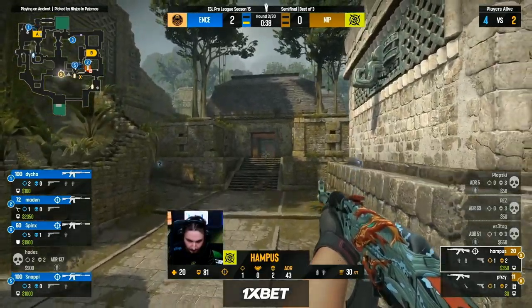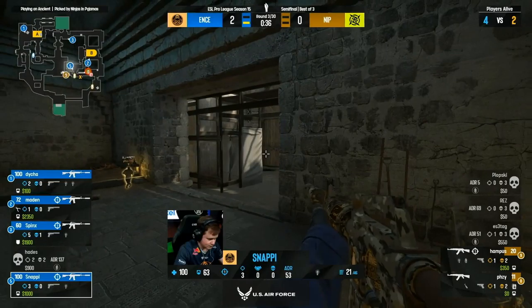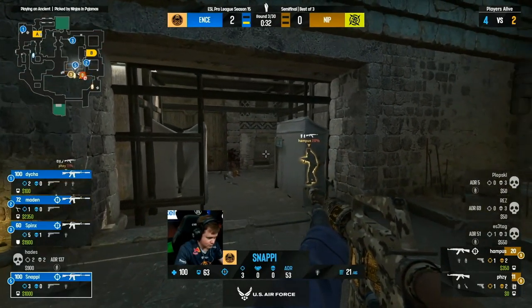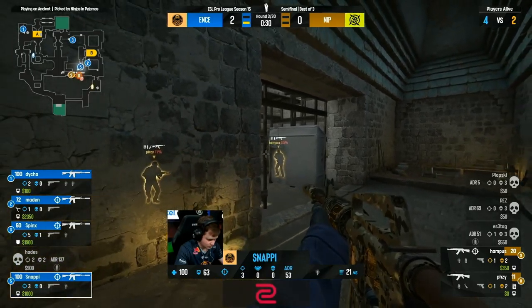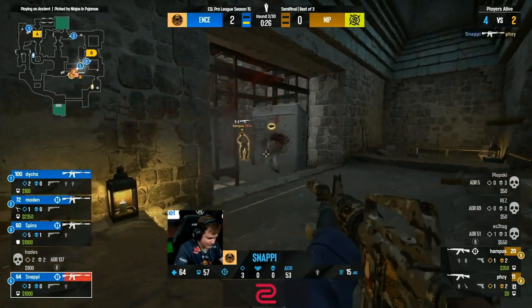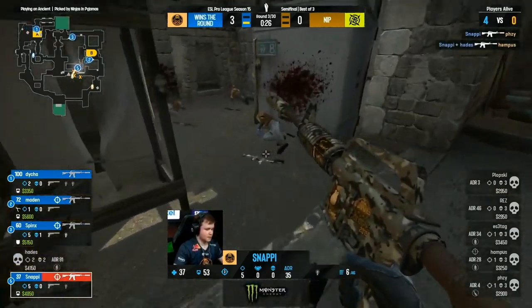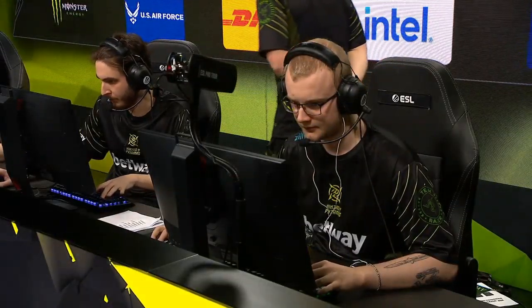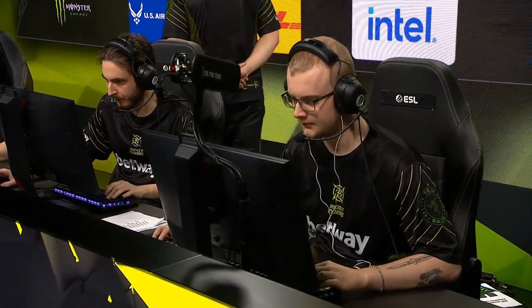Good aggression towards that B lane — if you can establish that dominance and now you've got the second round, now you've got this third round as well with the M4s, where ENCE has successfully been able to find kills towards middle. Snappy's going to double them up — easy mop up kills, switches out for the AK-47, and it's three to nothing, oh so quickly.